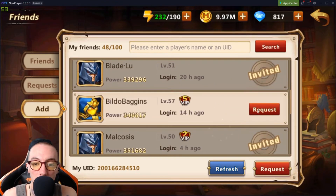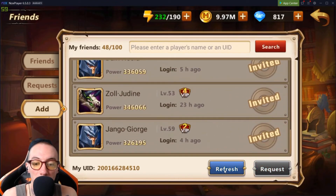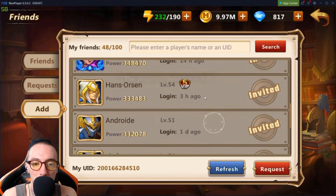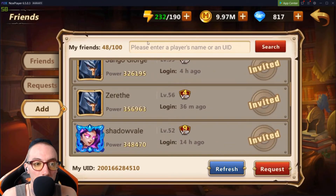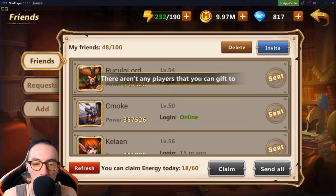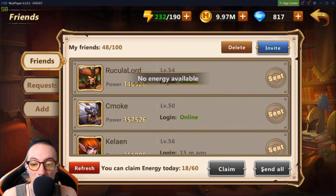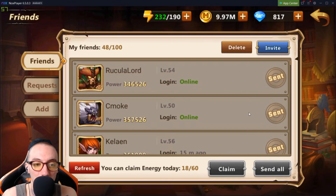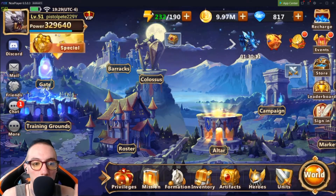Just refresh and keep adding people — it'll take a while. Not everyone will add you back, but at least you request it. Do this every day for a couple of minutes. You want your friends list at 100 because you'll get so much energy from it. Hit 'Send All' — don't be greedy and only receive without sending back. Make sure you send energy back; it just takes one click and doesn't cost resources. Then claim the energy they send to you.